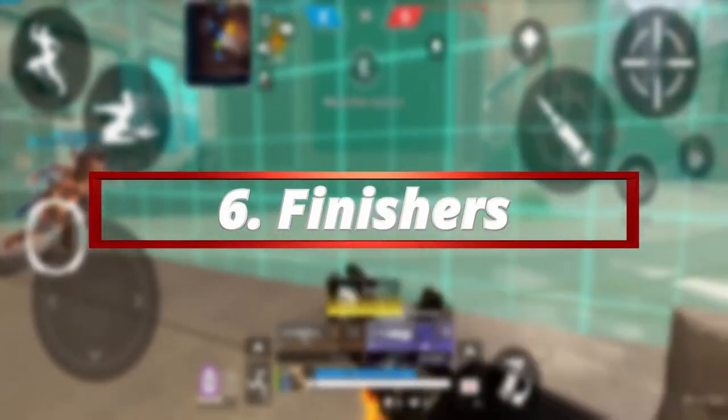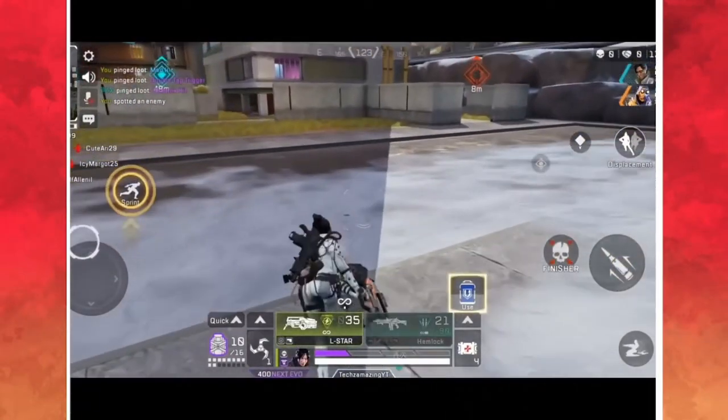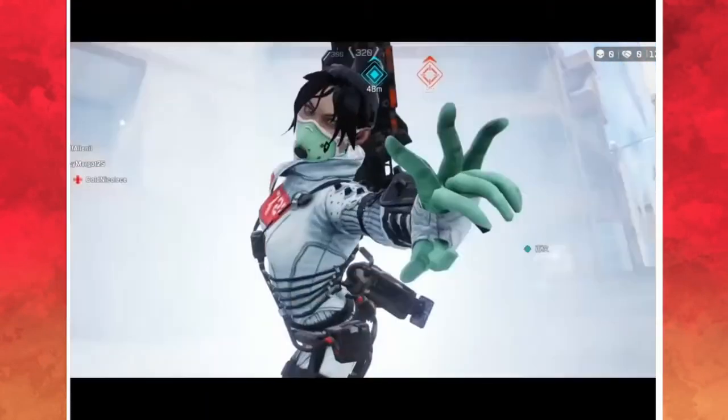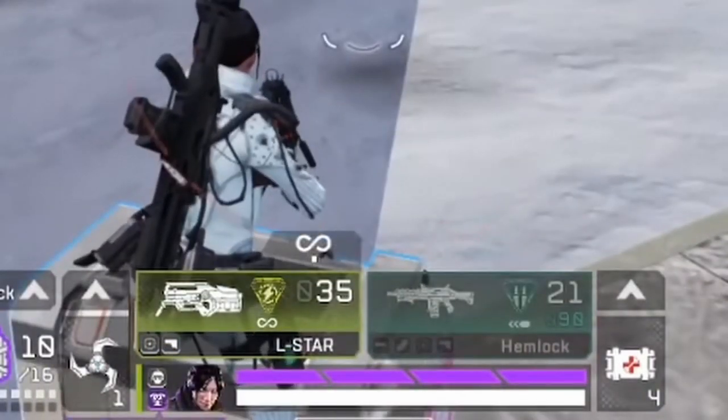Coming in at number 6: finishing an enemy actually puts your armour to full health. So if you have time to finish one before their teammates get to you, do it — it can be a great tool to save your life. And not only that, the finishes look absolutely insane as well.